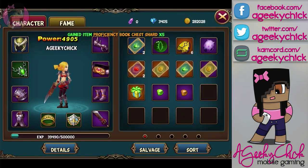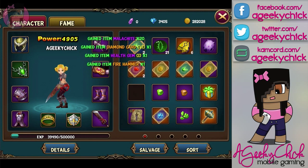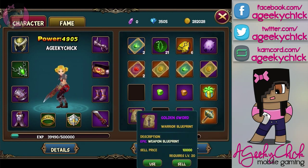I tap my person — that's how I've been bringing up my inventory, just by tapping my avatar icon in the top left. So this is the box I have. I guess those other things just automatically gave me something. Alright, so level 20 epic weapon blueprint. And let's see, we're going to get a diamond card — I don't think I have one of those yet, so we'll see what that's about. It says use to gain 100 diamonds. Definitely going to do that. This blueprint will give me a better weapon.